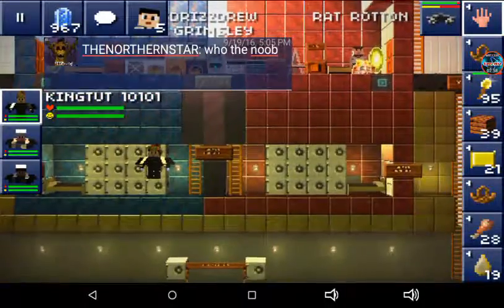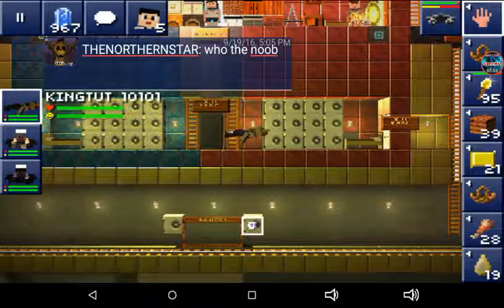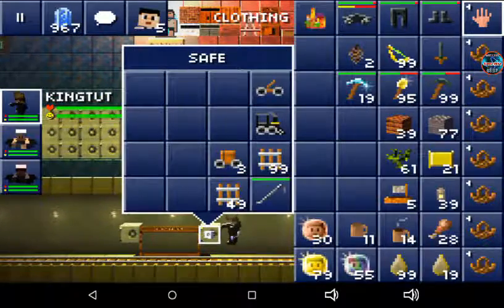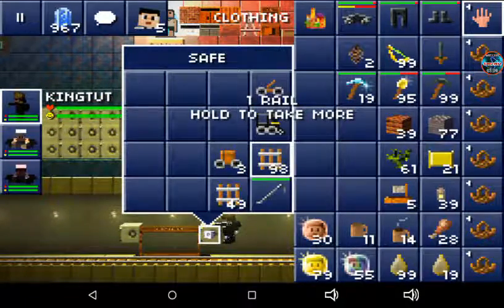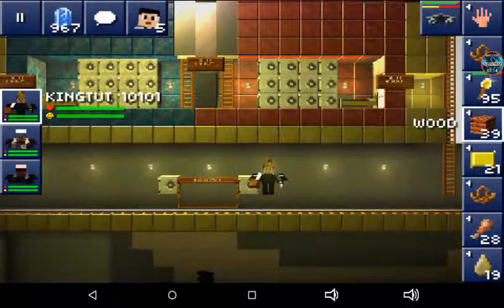So basically right now I'm going to go down here and use the safe so I can get three rails, because I need to make a station here. One, two, three — here we go.